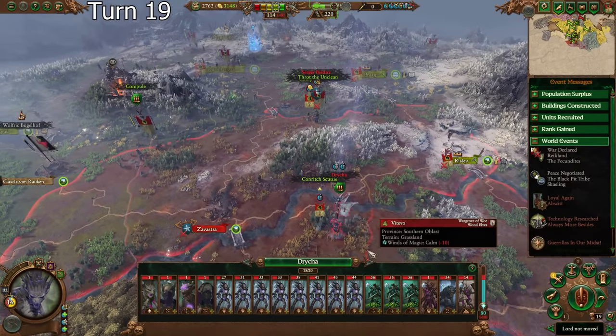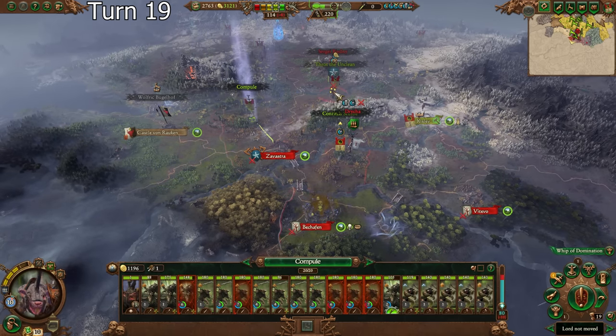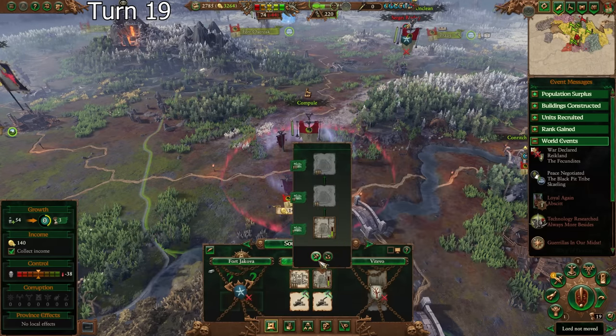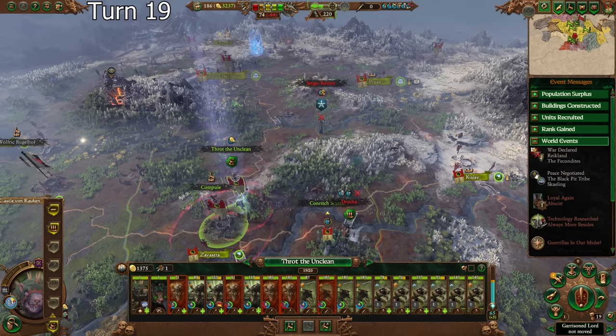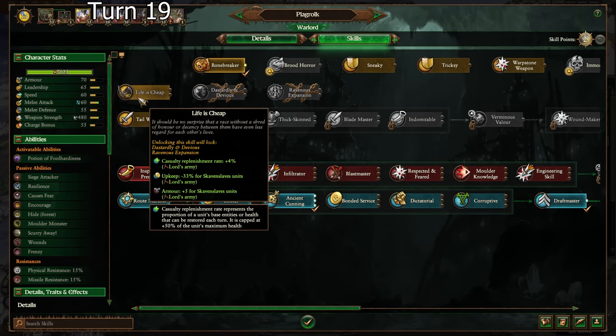I want to take this, and once I take this, I want to have Throt be close enough to reinforce if Drycha attacks. I'll actually take this to tier 3 so I can get a garrison up there real quick, but we're going to move down here and probably get ambushed — or not. We're just not going to get ambushed then. That's actually okay.